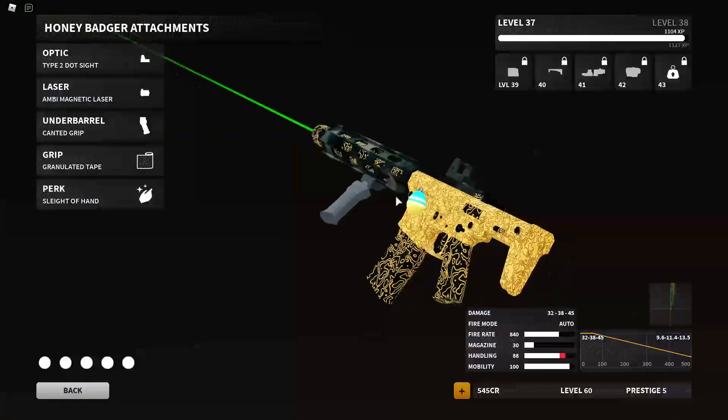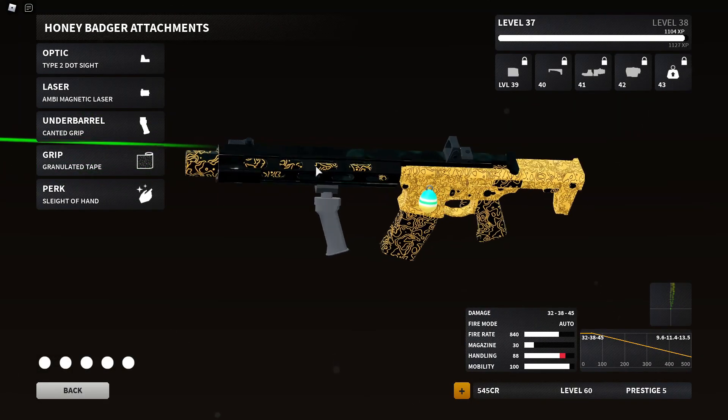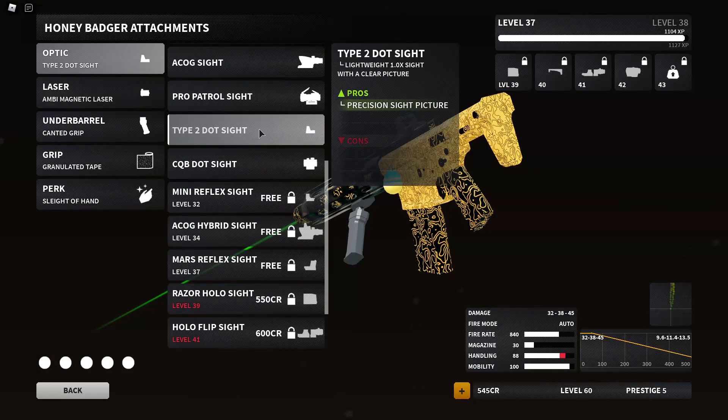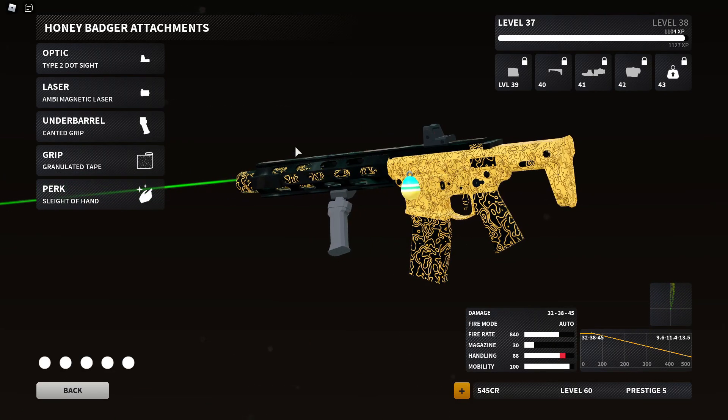The Type 2 dot sight, because this thing absolutely is a beam with it. The Type 2 dot sight also helps handling speed and other things — even though it doesn't tell you when you select it, it does help you. And the magnetic laser, because it helps the hip fire, and hip firing with this weapon shreds.